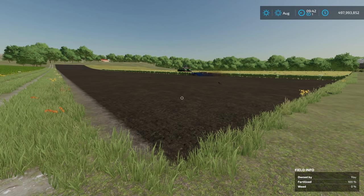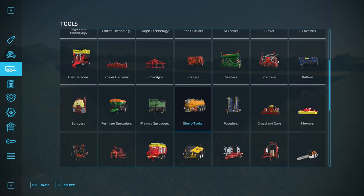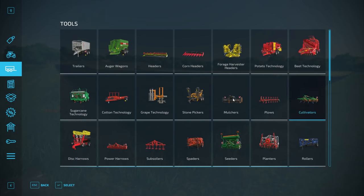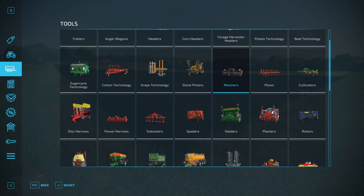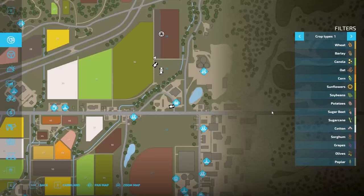If you want to know more about the different aspects of field prep — subsoilers, spaders, power harrows, disc harrows, plows, cultivators, mulchers — all those different types of items that can do field prep for you, check out my field prep test video. That will help you out with those.